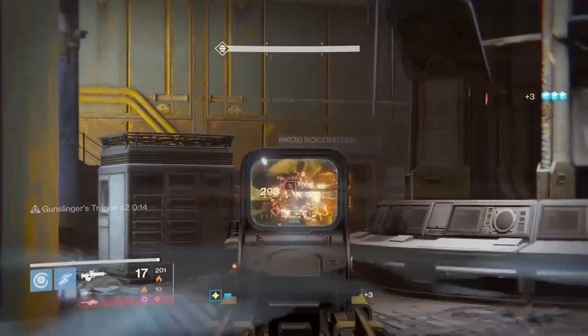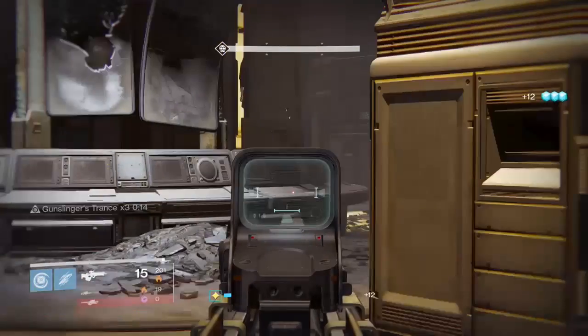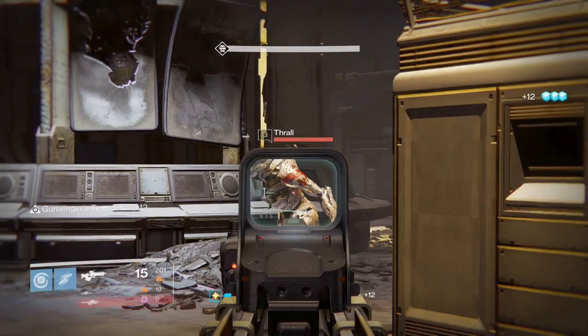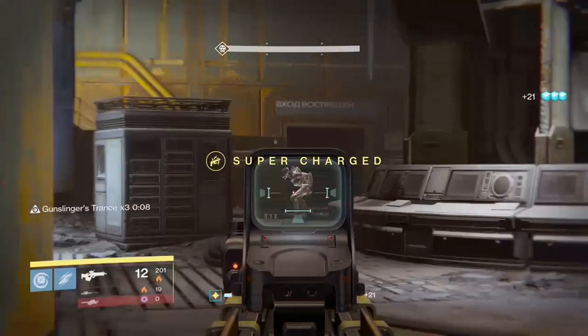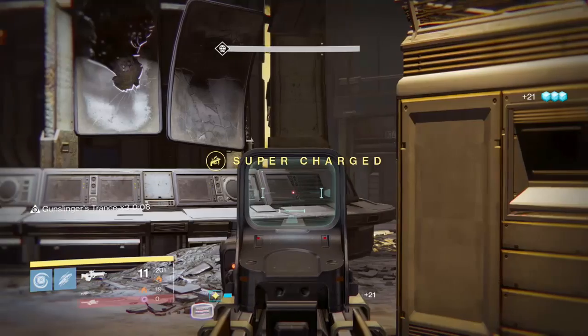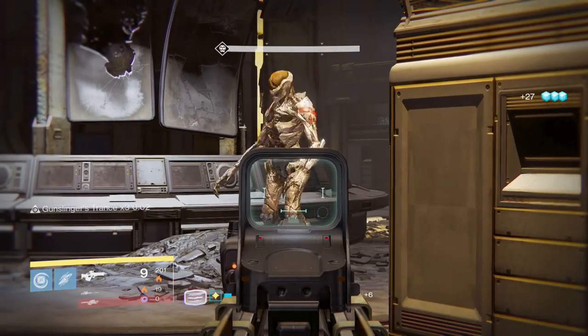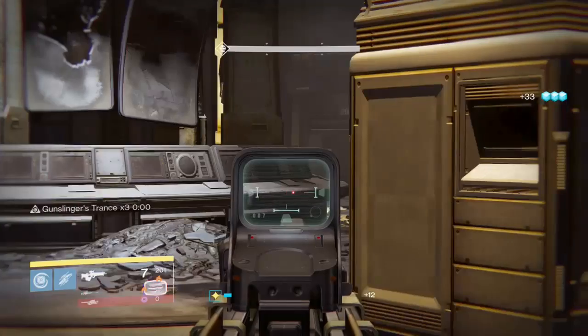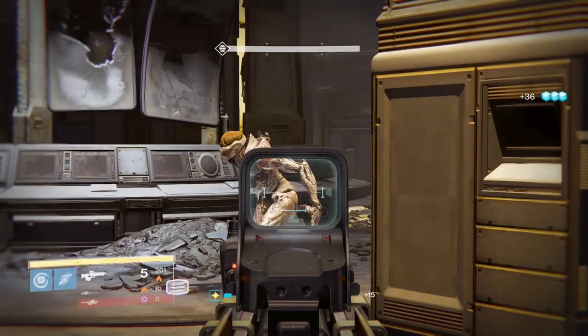As you can see, I'm even using the Vision of Confluence, and it still one-shots them — even to the chest, it just one-shots everything. There's a little thing on the top right corner that says 15, 16 — it's gonna keep going up every time you get a kill. After about 5 minutes, that's 5,000 glimmer. 10 minutes, like I said, is 10,000. If you want to keep going, 20 minutes is about 20,000, and if you're quick you can actually get even more than this.